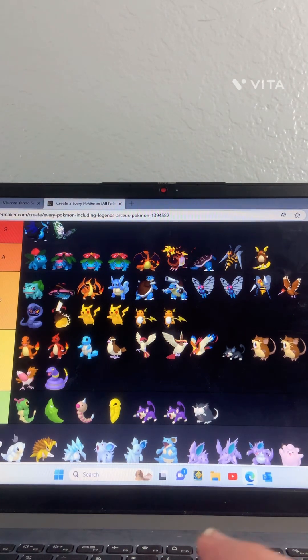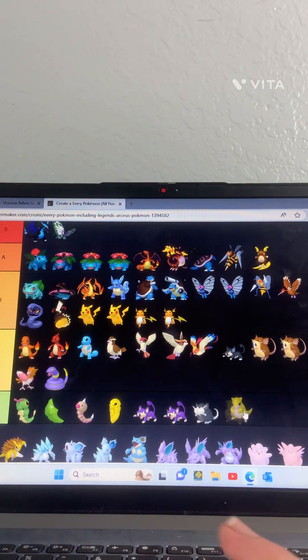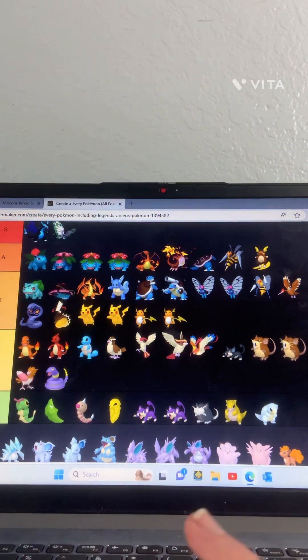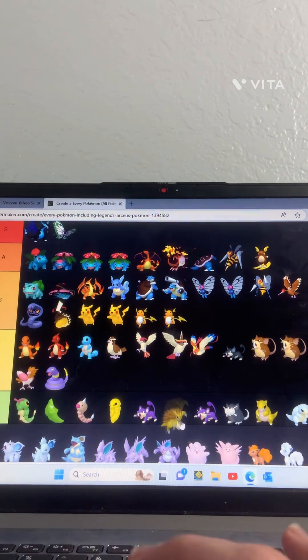Sandshrew — all of Sandshrew's evolutions are like horrible, putting them down there.